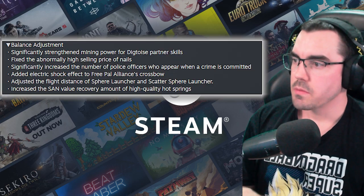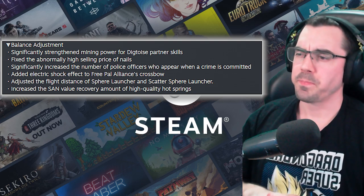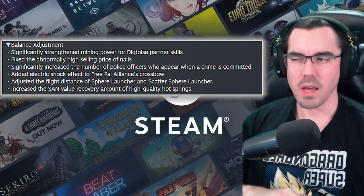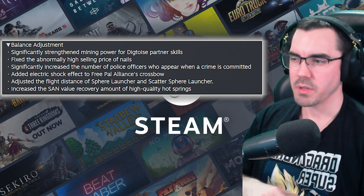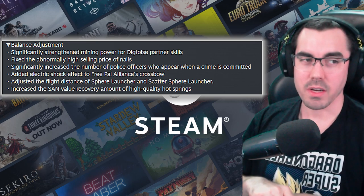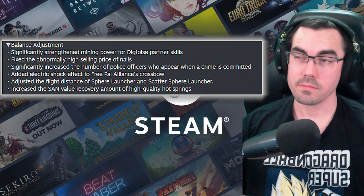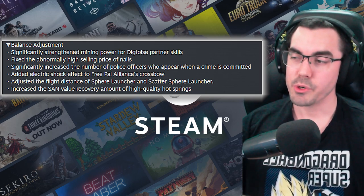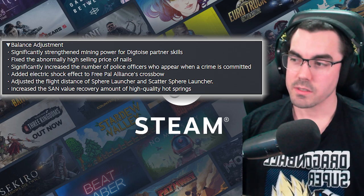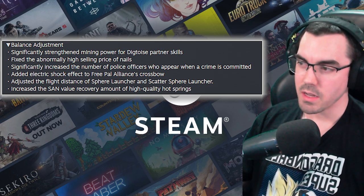Balance adjustments: significantly strengthened mining power for Digtoys' partner skill — I'm assuming this is because they were doing one damage at the base but more damage when sent out. Fixed the abnormally high selling price of nails. We had a good run, we knew the time would come. It's like all those empires built on nails have come to an end.